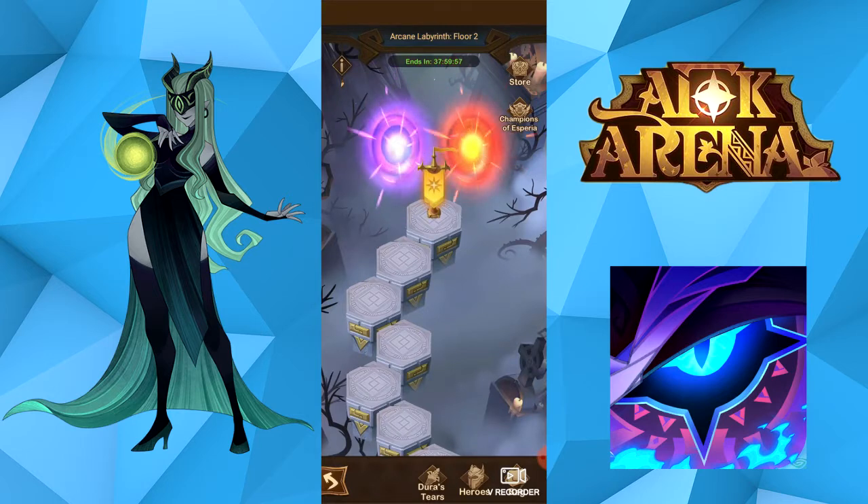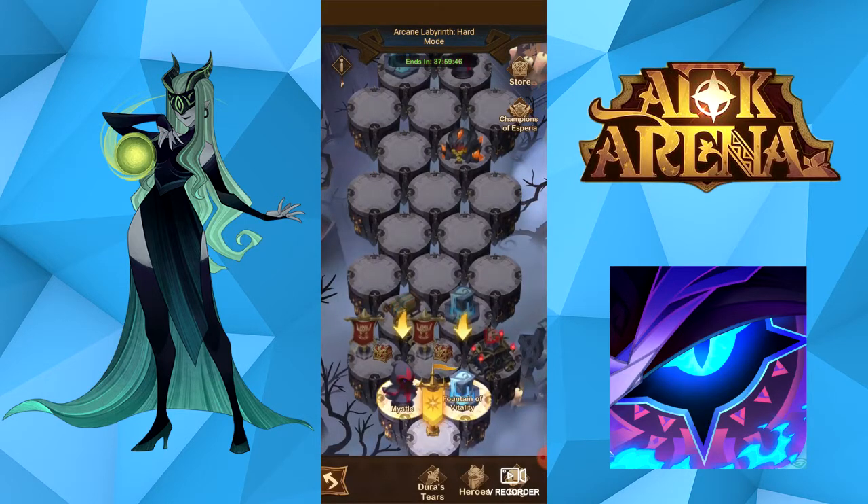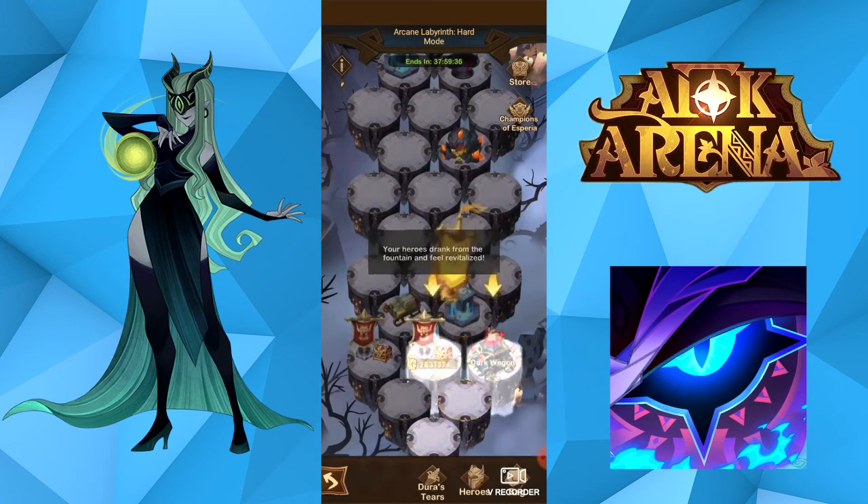The left-hand side blue portal will take you to the normal third floor. The red one will take you to the hard third floor. The third floor is the last of the levels, so once we're in there, I'm going to go hard mode. I don't have any enemies down so I'm going to go to the fountain and use it — may as well.